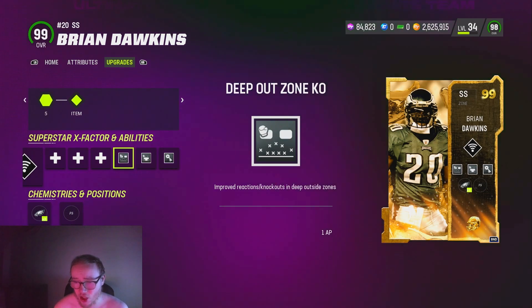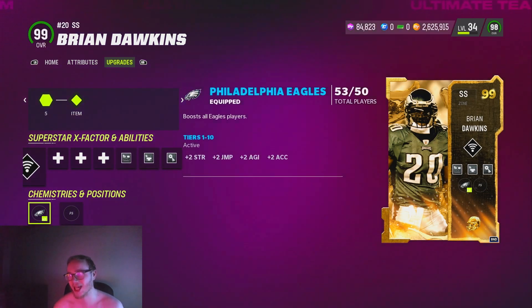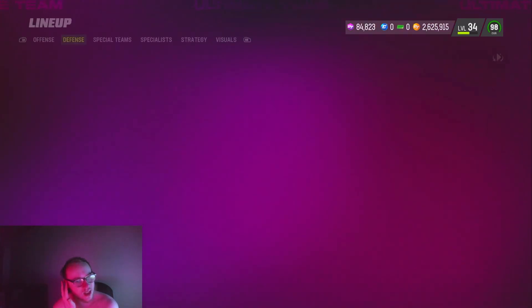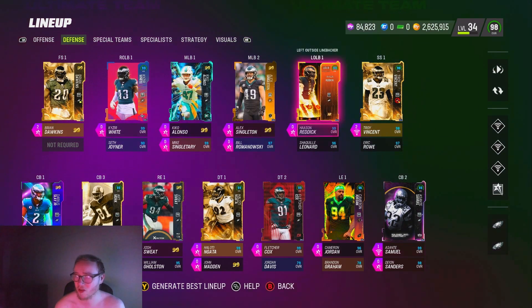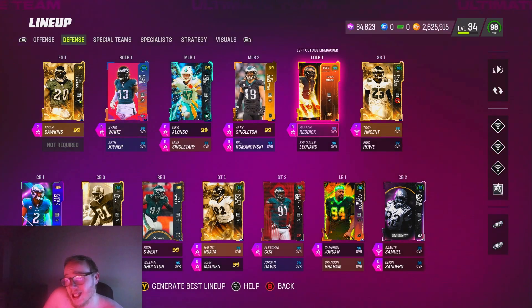They actually made his card a strong safety, but I got him playing free safety because I already have my boy Troy Vincent at strong safety. Another thing that kind of sucks — well it's kind of just sucks for me — I'm not going to be able to use Brian Dawkins because literally tomorrow I'm going away for about a week. So I'm not gonna get to use this guy, and today I'm not playing on my account because I gotta finish somebody's champs. Sadly I don't get to use Brian Dawkins for a little bit.